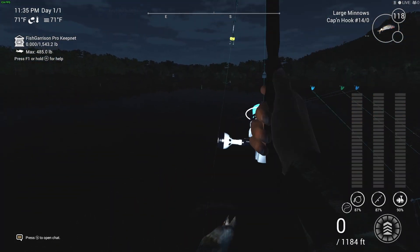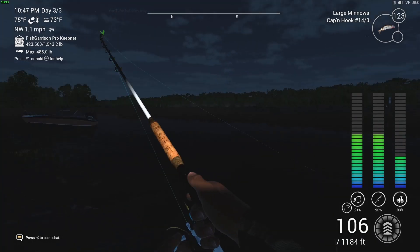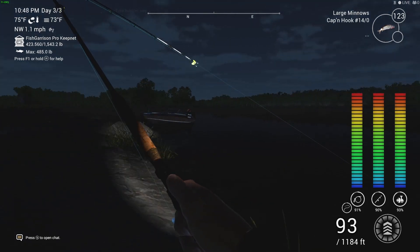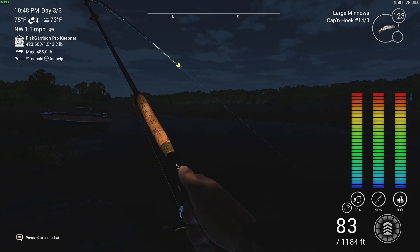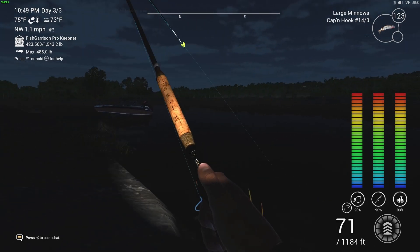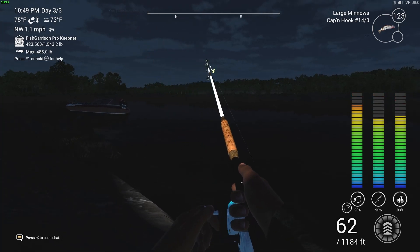The leader itself is an 86-pound leader at 0.029, and then the braid is 88 pounds — it all matches perfectly with the rod because the line is a little bit heavier. As you can see there's another unique Nile Perch. These do take a little bit of time to reel in. The whole idea of this video is to explain max drag: it's safe to do it, and I definitely recommend it. I've been playing this game for nearly six years and I've always wanted to do the max drag thing because it just makes sense to put as much pressure on the fish as you can.